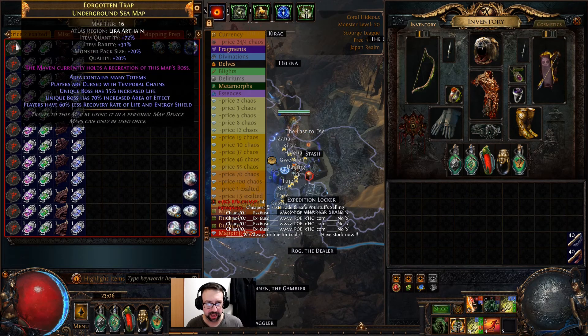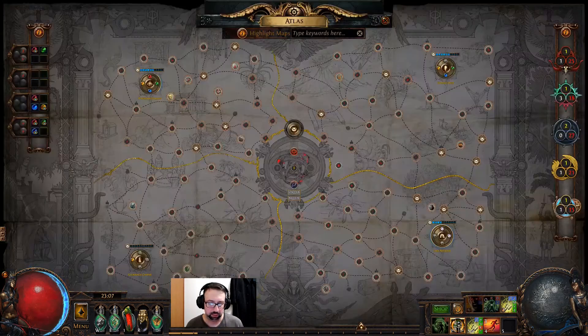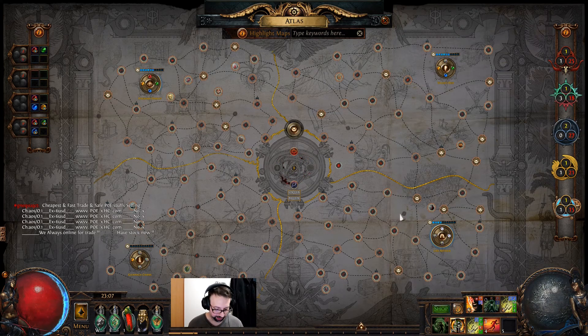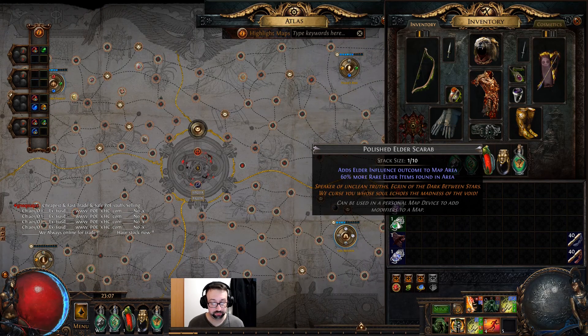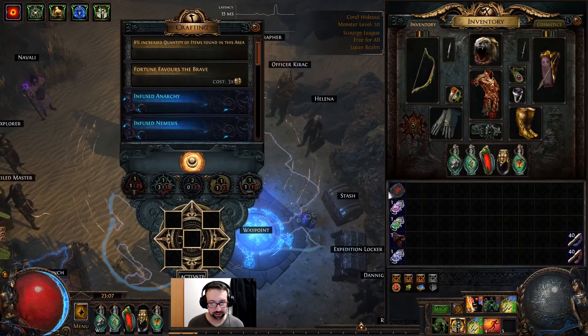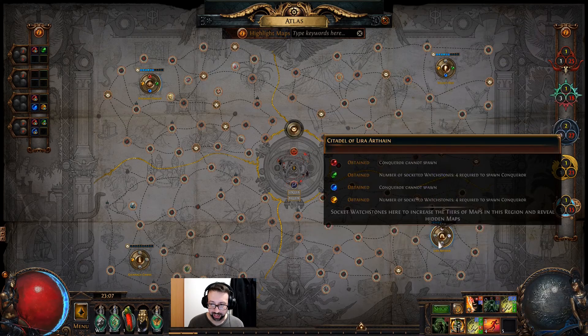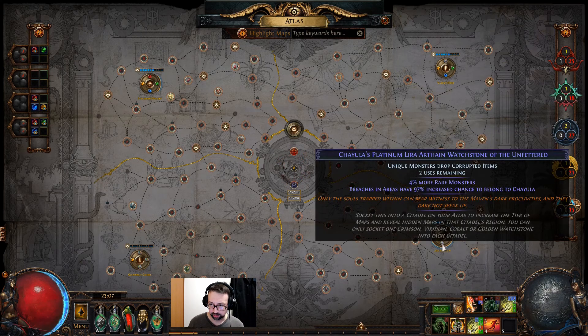I'm super-low semi-juicing — nothing major. Polished scarabs at 2-3c each, maps at 5c each, double favorited. I don't even have three slots unlocked. I have 12 maps to do because I have 12 goes at these watchstones. I've got a completely uninfluenced atlas so a new influence will pop up, which will help juice the map — though Elder influence does make the map quite a bit harder. There are some Elder monsters that really wreck my face outside the Scourge realm.